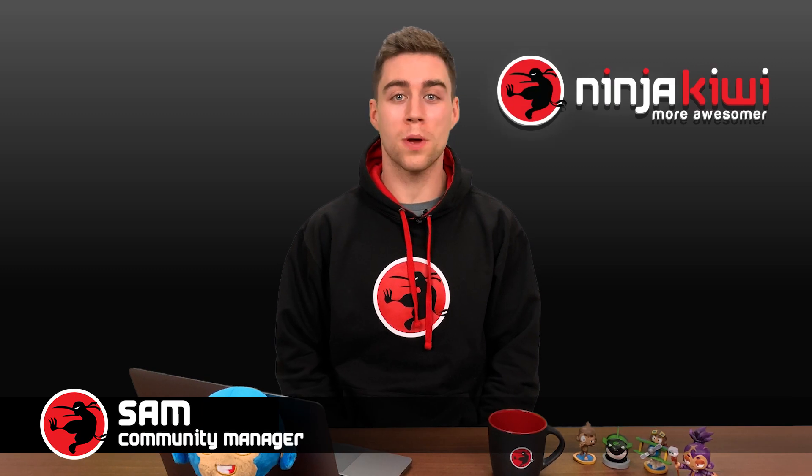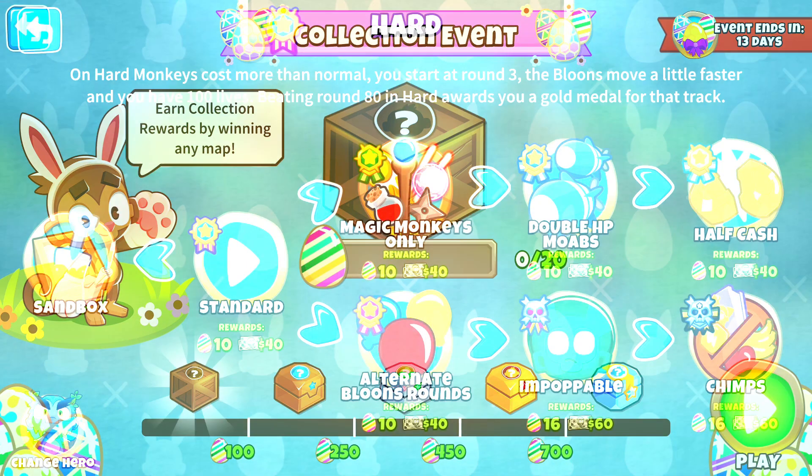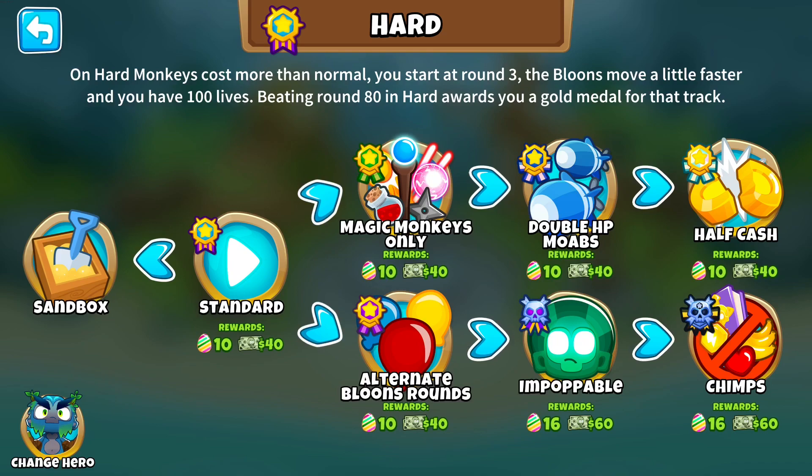What's up guys, it's Sam here at Ninja Kiwi Europe, and welcome to update 10.0 for Bloons TD6. Spring has finally sprung in BTD6 and we're marking the occasion with this cracking Easter Egg collection event. Earn Easter Eggs by completing any map to fill up your progress bar for some Eggcellent rewards. The harder the difficulty you choose, the more eggs you'll earn.